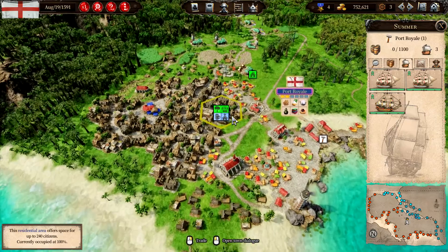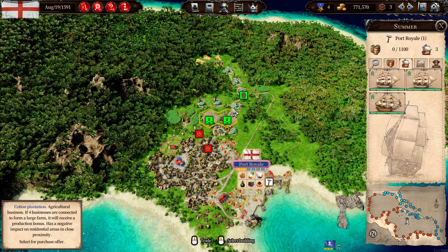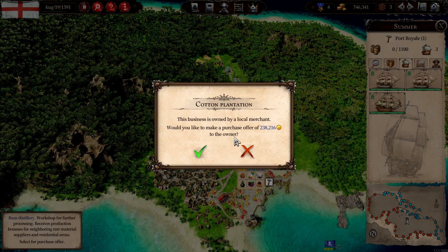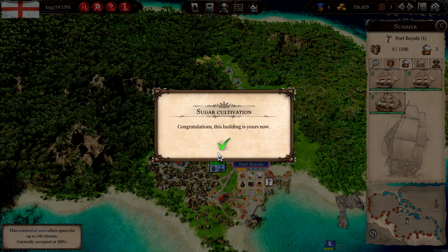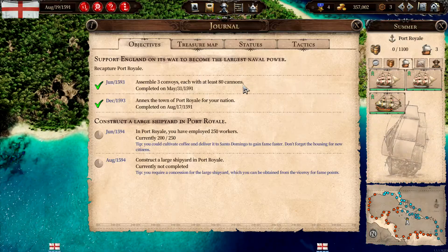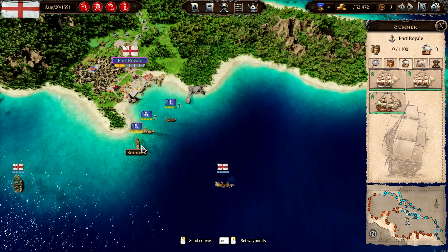We can start by taking over some businesses. There are breweries, little bakeries, and weaving mills — three of each. Let's see... we'll buy the cotton plantation. And there's sugar cultivation — we'll buy that as well. Then we'll wait. We now have 200 employees.